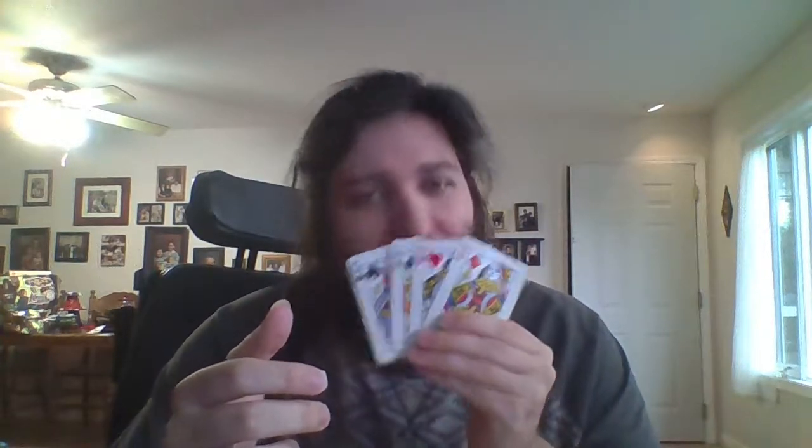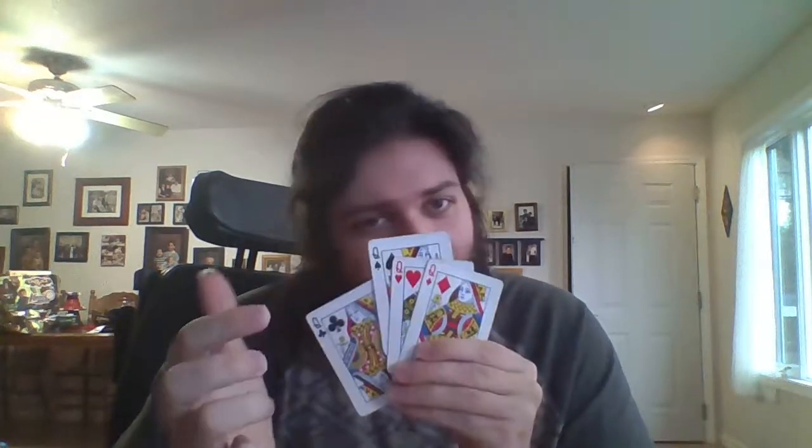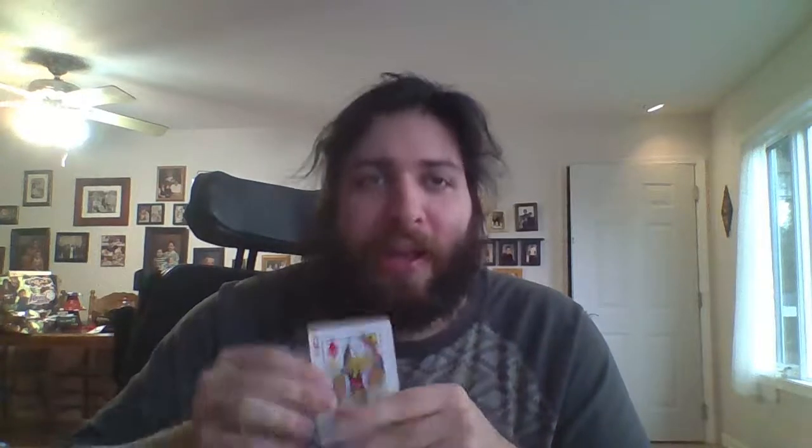The highest four cards in the deck are the Queens. Now as I said earlier the Queens are only worth three card points, but they are the highest cards in the deck. There's a ranking of the Queens. The highest Queen in the deck is the Queen of Clubs, the next highest is the Queen of Spades, then the Queen of Hearts, and then the Queen of Diamonds.